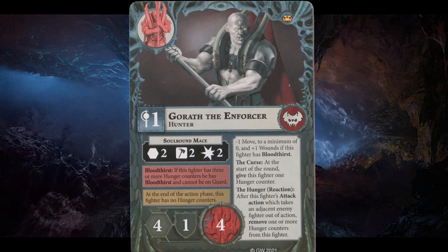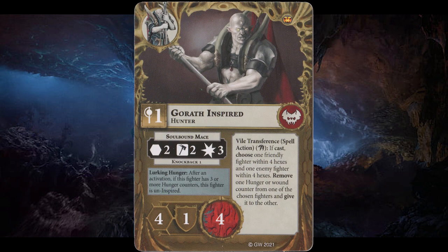Gorath the Enforcer is also a level 1 wizard like Duval. He is armed with the Soulbound Mace, which is range 2, 2 smash and 2 damage. While under the effects of Bloodthirst, Gorath gains plus 1 wound but at the cost of minus 1 movement, making him far more tanky at the cost of some mobility. Gorath Inspired has his Soulbound Mace go to 3 damage with knockback 1. He also gets a new spell action, Vial Transference — cast on a single channel, choose both 1 enemy fighter and 1 friendly fighter within 4 hexes, then remove 1 hunger counter or 1 wound counter from one of those fighters and give it to the other. This is pretty decent. The extra damage while inspired is very tempting, resulting in Gorath becoming the flexible fighter as you decide whether you want him to be tanky or to deal damage.